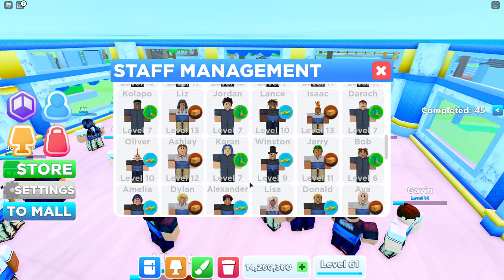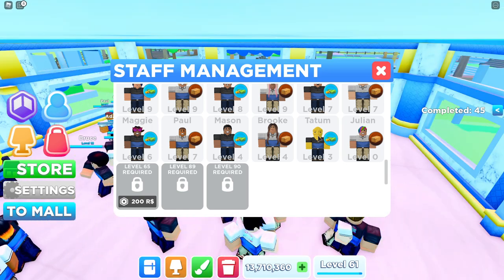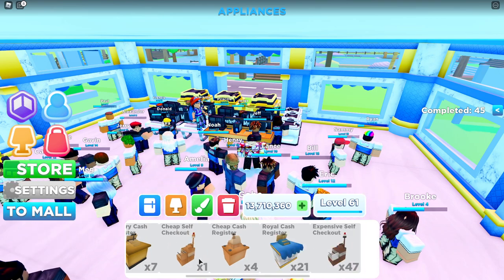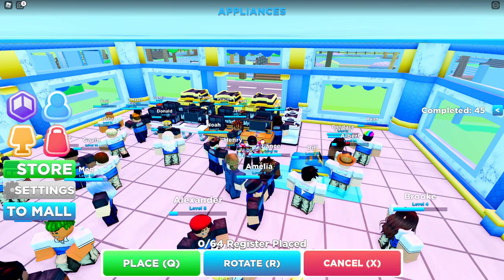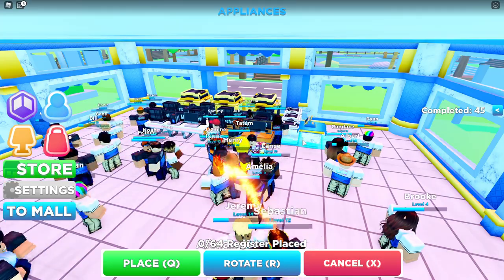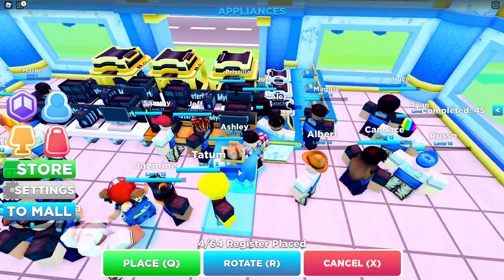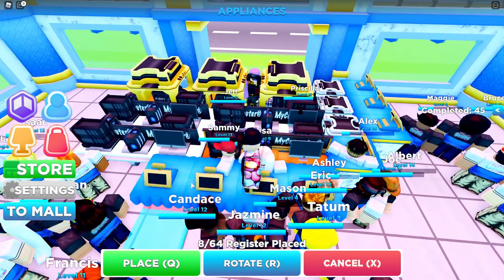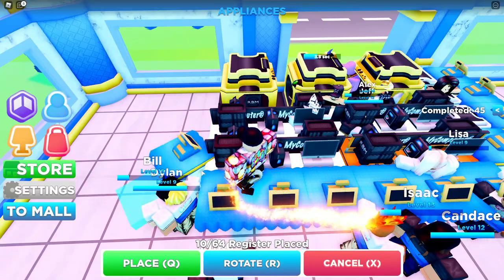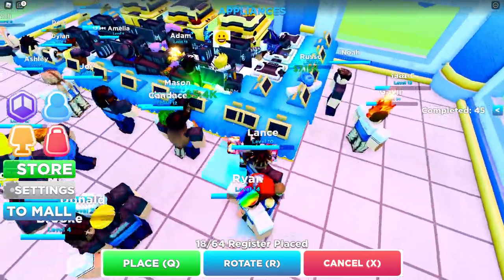Here's a tip that many people don't really discuss: the amount of cash registers you have — you want the number of registers to match your staff. I have 21 cash registers and 21 staff members, so I'm going to place down 21 normal registers. There's no point placing more cash registers than you have staff — that's why you only need 21 down.